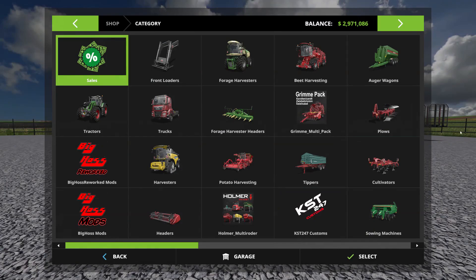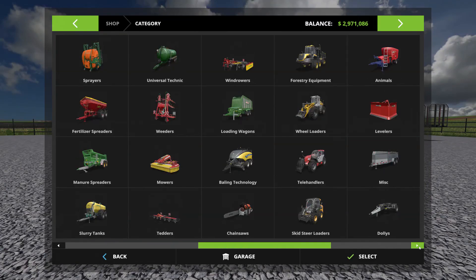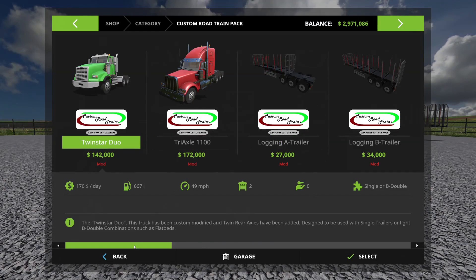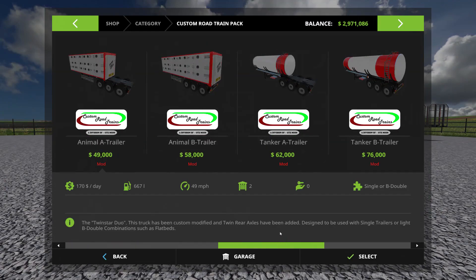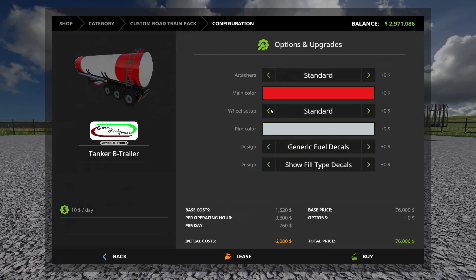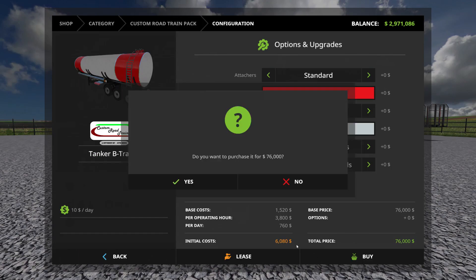Now I didn't do a tanker, so let me grab one. There it is — I'm just gonna buy the B trailer to let you look at it. I'll show you the options in a minute; I'm just gonna go with the standard right now just to show you.